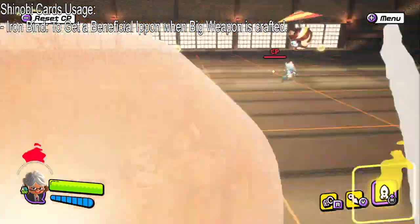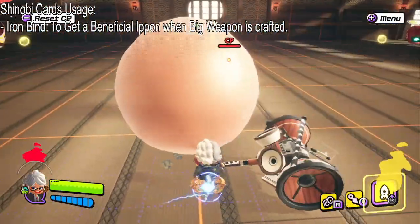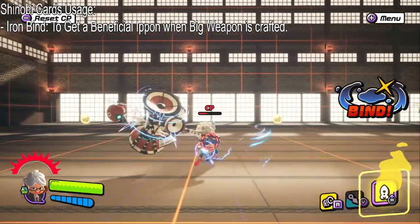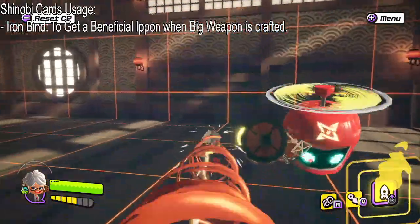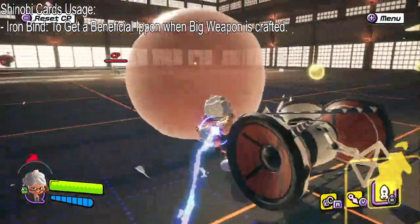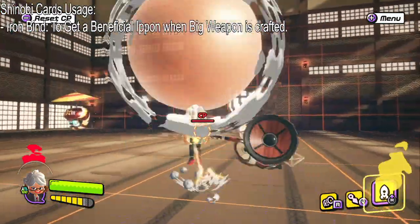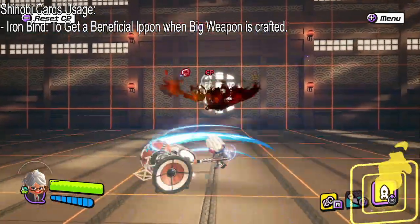With this Gumshoot, it shoots out four Gum Kunais which gives us a guaranteed Gumbind. It gets us a guaranteed Iron Bind, and then I can just hit the opponent twice and that's it. That's what I mean by beneficial E-Pone — it really helps out. And if you're doing a one-on-one, this will definitely help you out in the long run, including in Battle Royale, just as long as no one's interrupting you. Guaranteed Iron Bind — that's a beneficial kill right there. Two hits is enough.